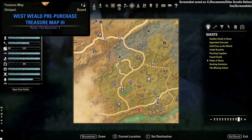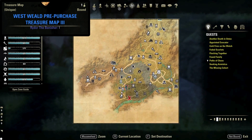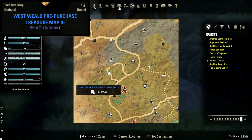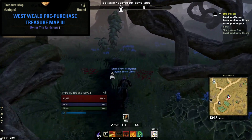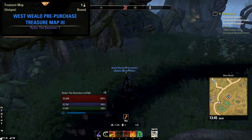The Westwield pre-purchased treasure map number three is located northeast of Vashabar Wayshrine, shown here on your map. Located inside of this woodland area, which kind of has an instanced entry, you can find the dirt mound next to some large tree roots here.